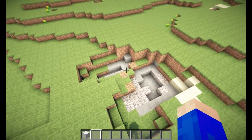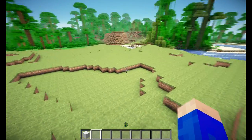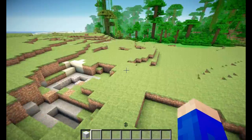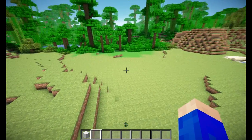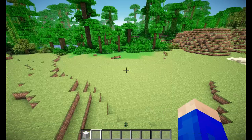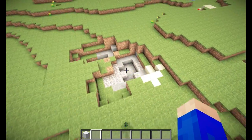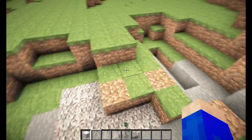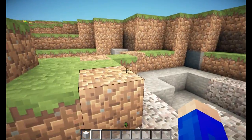Sorry for the transition — somebody was disturbing me on Skype and I thought I would better cut that part out. The next command we will use is the slash slash fill command. This command will fill an entire area with any block of your liking. Let's say we want to fill this hole over here with grass, because this doesn't look nice.